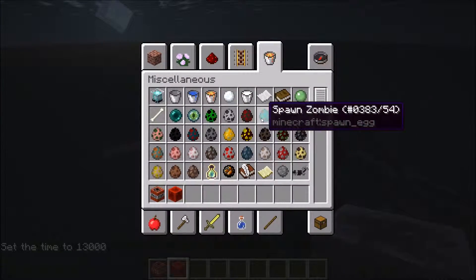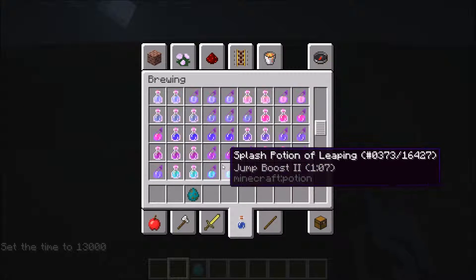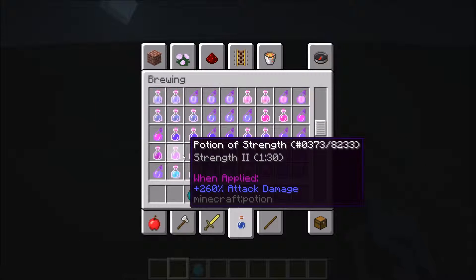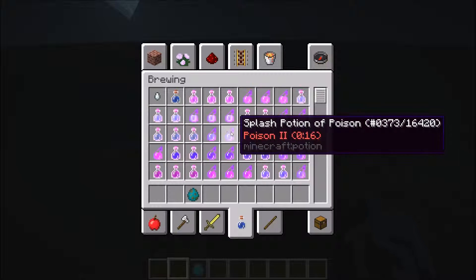Now, in survival, you have to go find a zombie. And if you find a zombie villager, you can actually do this. What you have to do is get a potion of weakness.